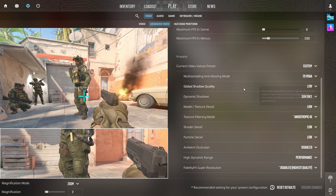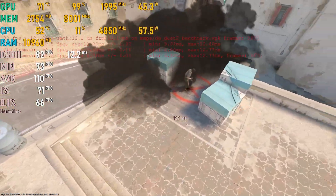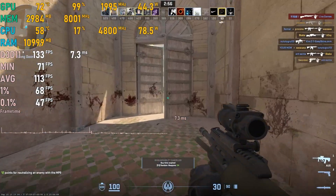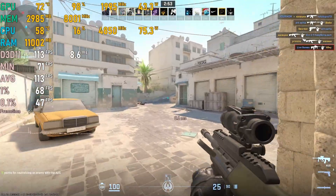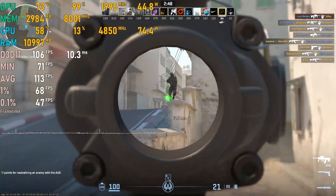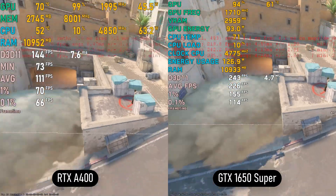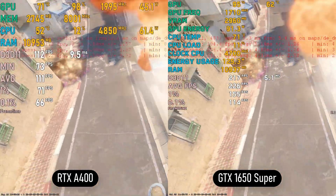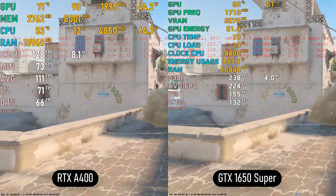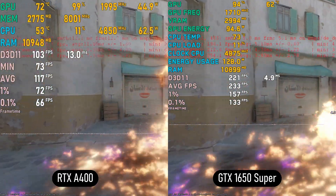Let's move on to the gaming benchmarks, where all games are tested at 1080p. Starting with competitive titles, CS2 at low settings with 2x MSAA surprisingly produces decent performance, managing to stay above 100 fps with an average of 129 fps — a playable experience. For comparison, a GTX 1650 Super is about twice as fast as the A400 using the exact same settings.